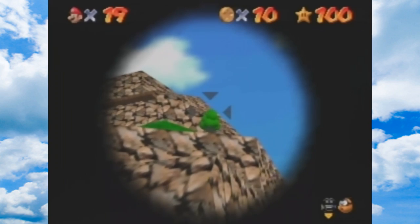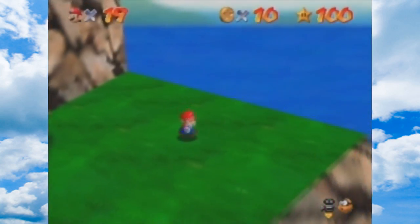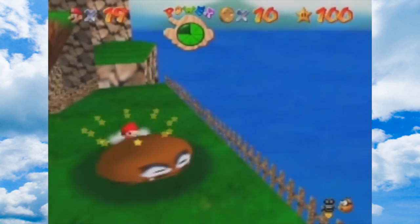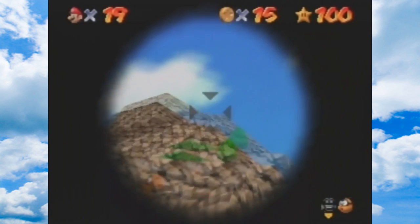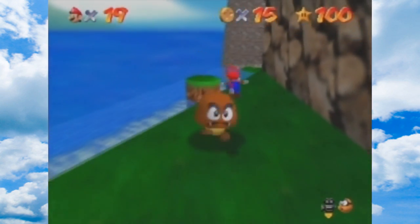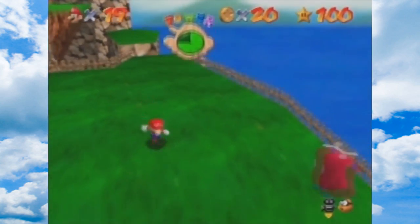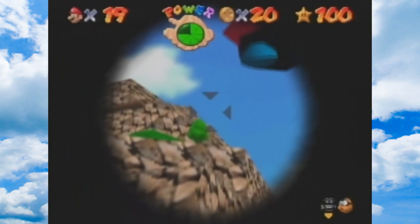Let's aim up here where this tree is. Oh, I missed the tree. It's interesting because the fly guy is one of the enemies that doesn't change in size - they're like the same. Aimed a little too high. That wasn't high enough. Those Goombas are gonna be super important for the 100 coin star. I can't aim at the tree. There's probably no better than that.